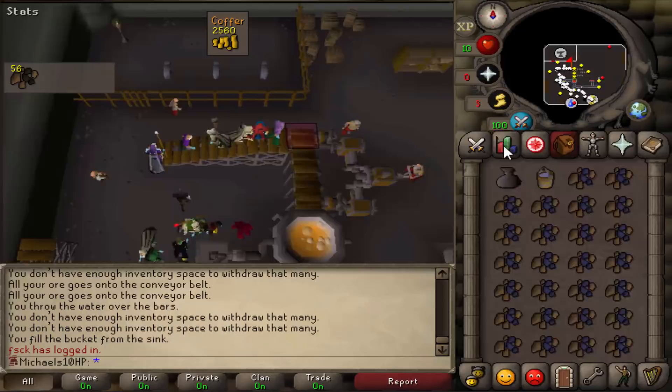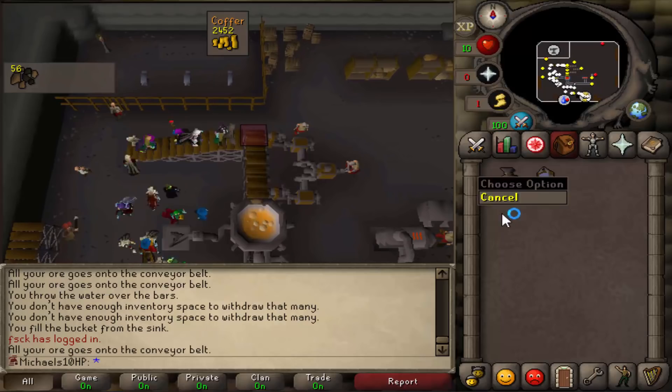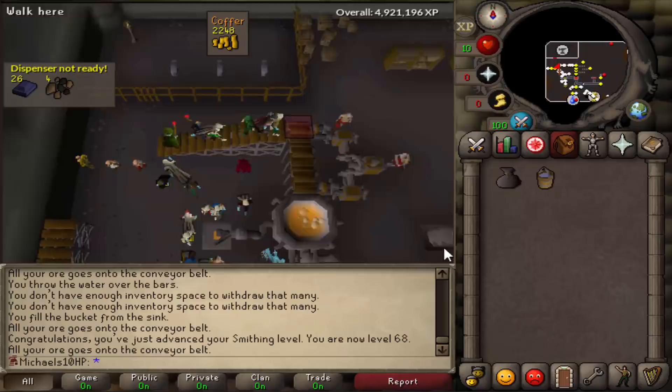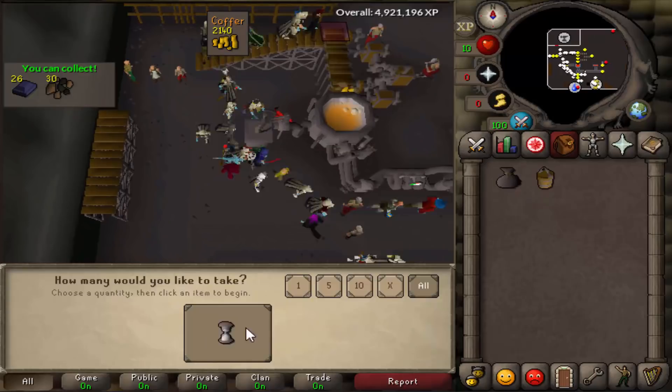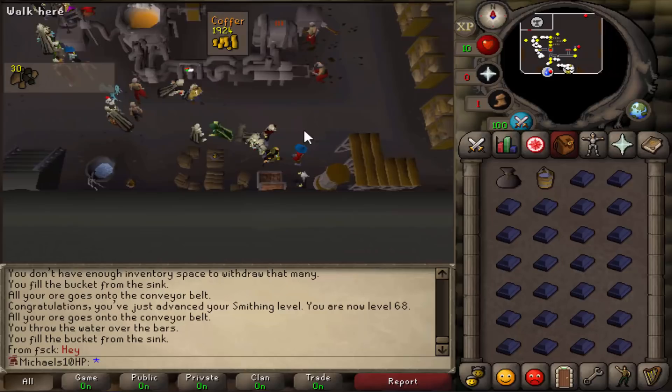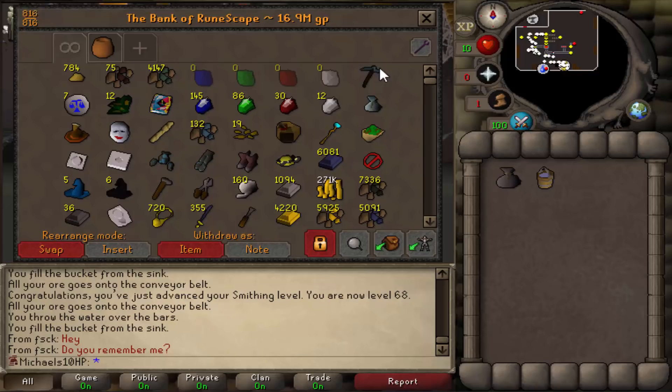Right here I am about to get level 68 smithing. This level is important because I can make mithril plate bodies now, and I think I nearly have enough mithril bars to make 1,000 mithril plate bodies. The method I used was always one inventory of gold plus coal and then one inventory of mithril ore plus coal, so I wasn't wasting time walking with the coal bag while doing gold ore. I ended up with 6,000 mithril bars. Bank value on the hardcore Ironman skiller: 16.9 mil. With those mithril plate bodies I'll have enough money to buy a cannon once I smith them all.